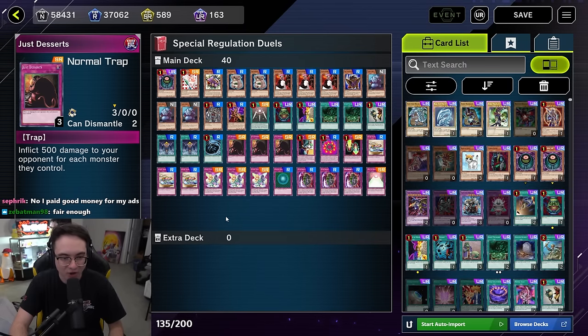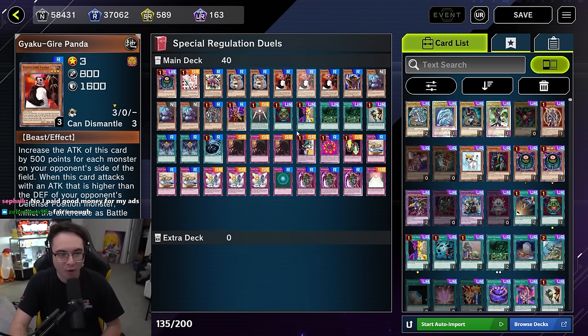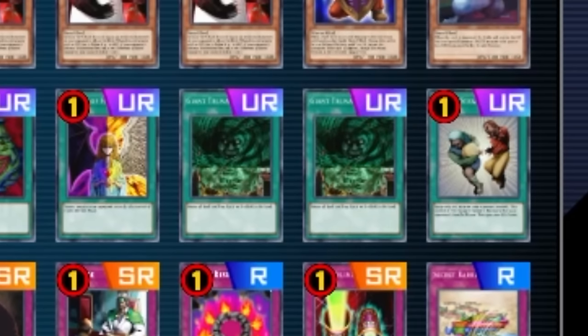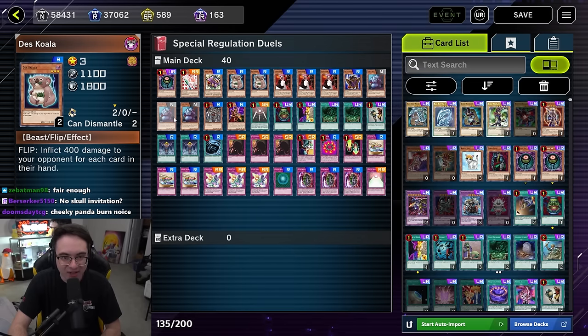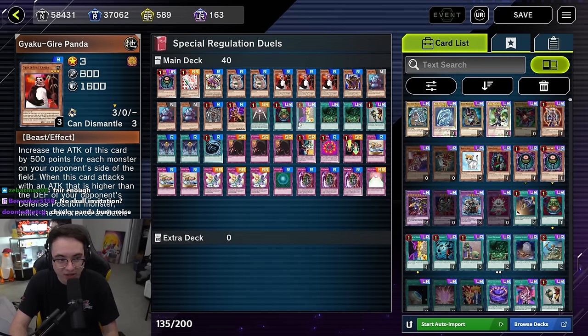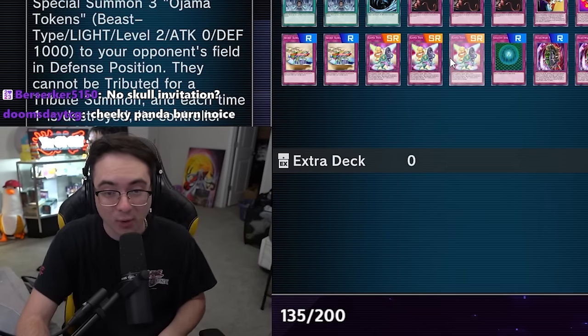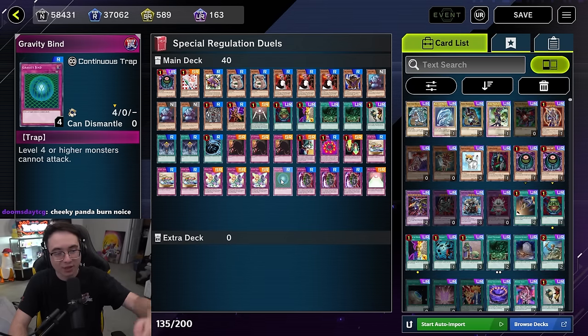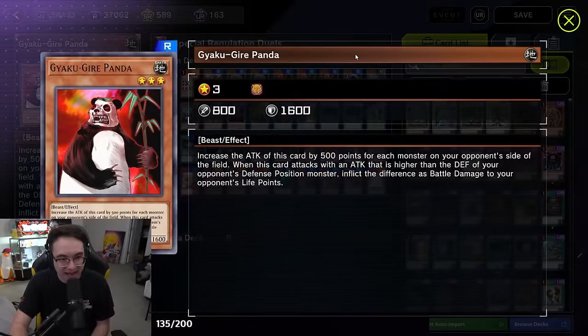You play a lot of efficient burn cards like Just Desserts and Secret Barrel to incrementally chip at your opponent's life points, hopefully cleaning them up with the Panda himself. If your opponent plays Royal Decree, that's a little scary — but you know what else is terrifying? Giant Trunding their whole hand back and then flipping a Dez Koala. This deck even has legs on its own: Giant Rat can get you to a toolbox like Injection Fairy Lily, or get you to Yaku Gai or Panda if your opponent's not careful. Pairing that with Ojama Trio is a lot of damage right away. Notably, this deck plays under Gravity Bind and Level Limit Area B — our mainstay is Level 3.